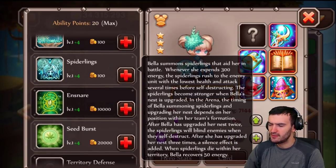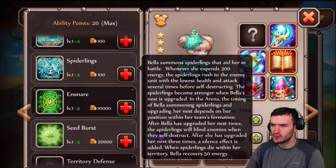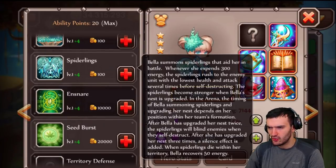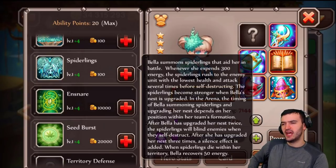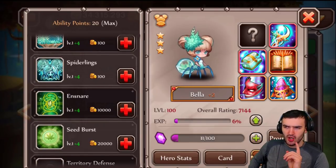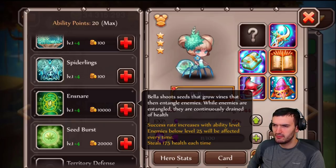Bella summons spiderlings that aid her in battle. Whenever she expends 300 energy, the spiderlings rush to the enemy unit with the lowest health and attack several times before self-destruction. The spiderlings become stronger when Bella's nest is upgraded in the arena. The timing of Bella summoning spiderlings and upgrading her nest depends on her position within the team formation. After Bella has upgraded her nest twice, the spiderlings will blind enemies when they self-destruct. After she has upgraded three times, it adds a silence effect. When spiderlings die within her territory, Bella recovers 50% energy. So both abilities have a lot to do with her energy — she's great to build energy really, really quickly.